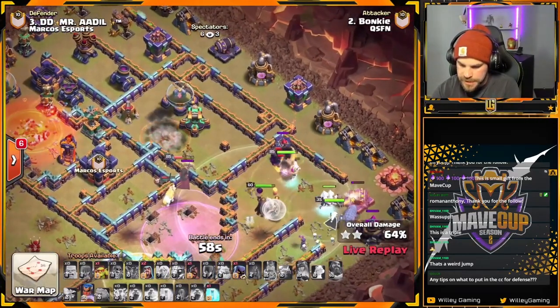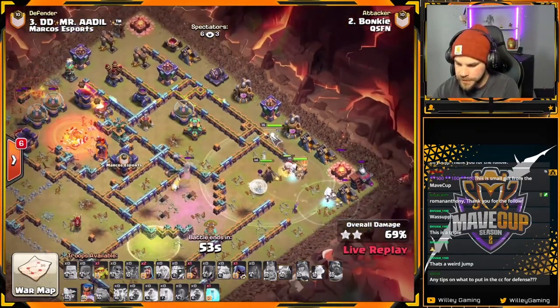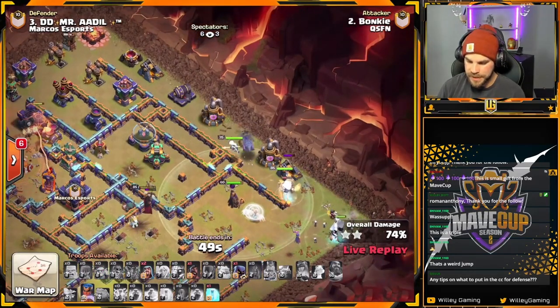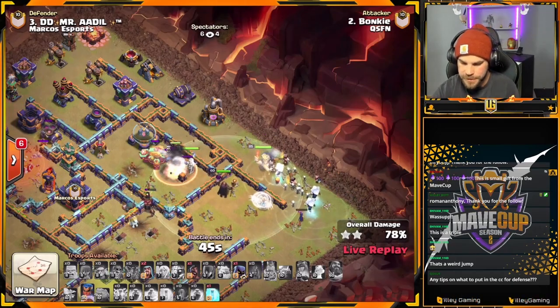Queen can reach the Scattershot — oh no, she can't. She's beating on the wall. I thought she was shooting the Scatter; I was going to be quite surprised. Electra Titans are going to wrap around the outside of the base. Queen is doing a nice job of tanking. Down she goes. RC comes in to finish the job.